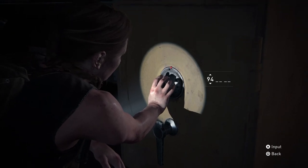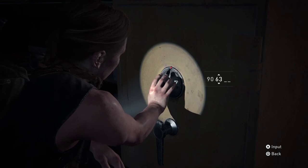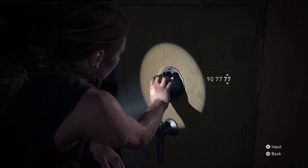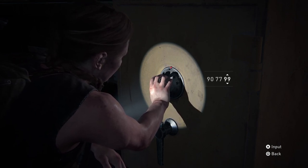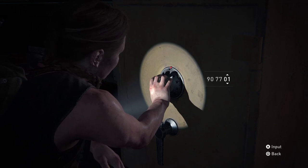So the first number you're going to want to put in is 90, and then it's 77 — got away from me a bit there — 77, then it's 01, so literally just 1. There we go, so 90, 77, 01 is the code for this safe.